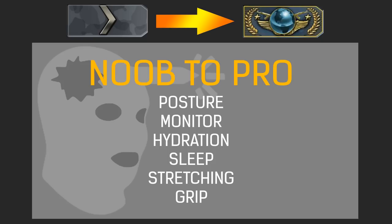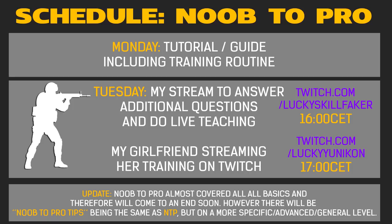Hey there, it's Lucky here and welcome back to another CSGO video. Today with another episode of Noob2Pro, which should help you get better at Counter-Strike Global Offensive. Today we're talking about scouting and how to get better with it. Noob2Pro is a two-part series — on Mondays you always get a big tutorial or guide video like this one, sometimes including a training routine for the week, and on Tuesdays I'll be streaming where you can ask additional questions about CSGO or the latest episode. Let's get right into it — keep in mind I'm a little rusty with the scout.